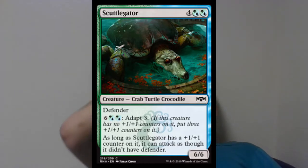Last but not least, another funny anthropomorphic creature mash-up: Scuttlegator, a 6/6 for four hybrid green-blue mana with defender. You can pay six and hybrid green-blue mana to Adapt 3 — a pretty ridiculous mana cost, and a lot of limited games don't even reach turn eight. However, as long as it has a +1/+1 counter on it, it can attack as though it didn't have defender. So you want to move a +1/+1 counter onto it, use instants or sorceries to give it one, or give it riot. It's a very big creature that helps stall the game until you can drop a bomb and win.